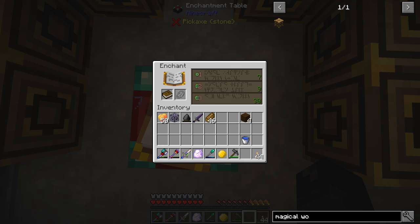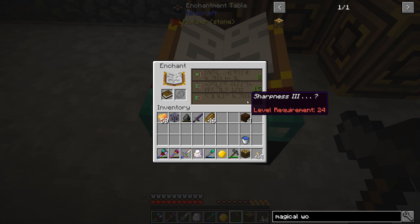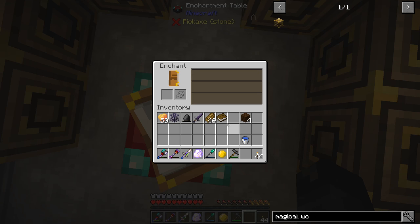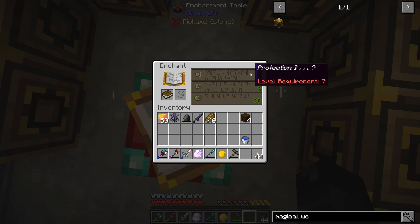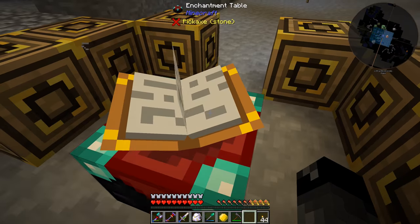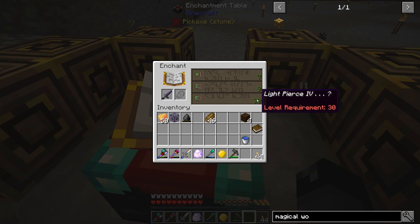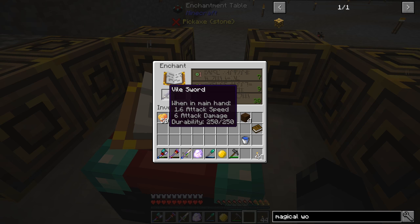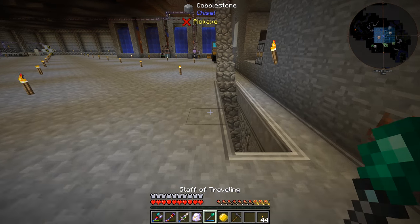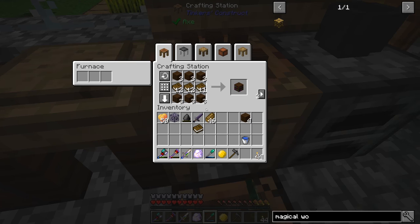It seems kind of weird — level 7, 9, and then 30. Anyway, I need to go get some things to start enchanting. We should probably throw the sword in there first and see what it shows — possible Light Pierce 4. I have no idea what that means. We're going to have to do the old vanilla enchanting thing here and see if we can get Soul Stealer — I think that's what the enchantment is called.